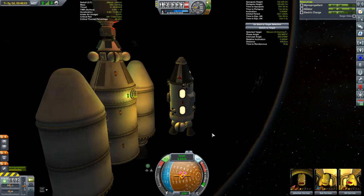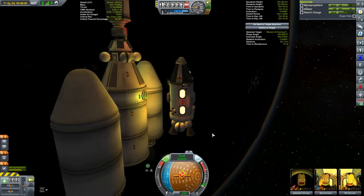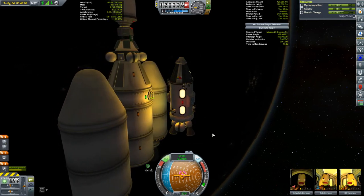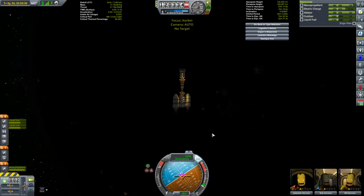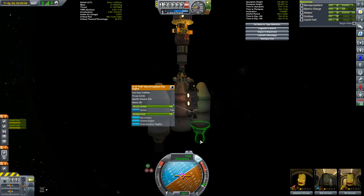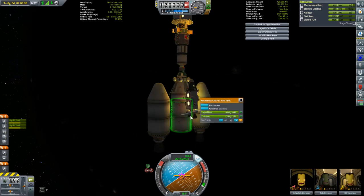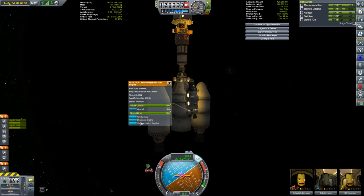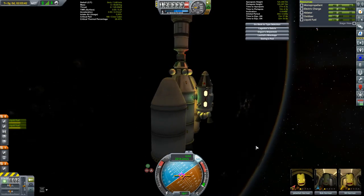Oh yeah, we got this. And there we go — we are in! It is so small compared to everything else here. It seems kind of leech-like to me, like it's stuck on the side of a fish or something. Anyway, Jeb and company now have everything they need to start their mission.